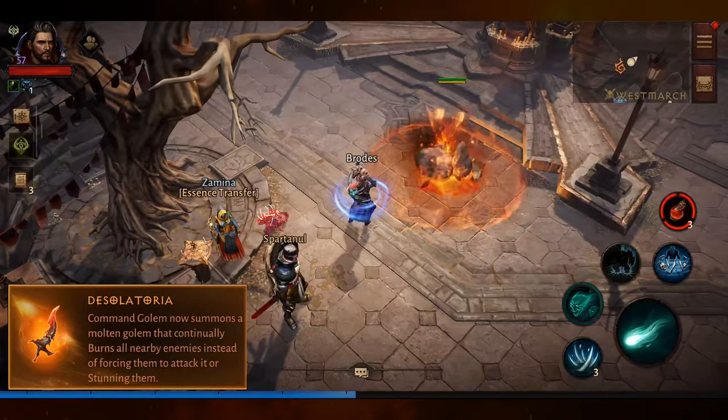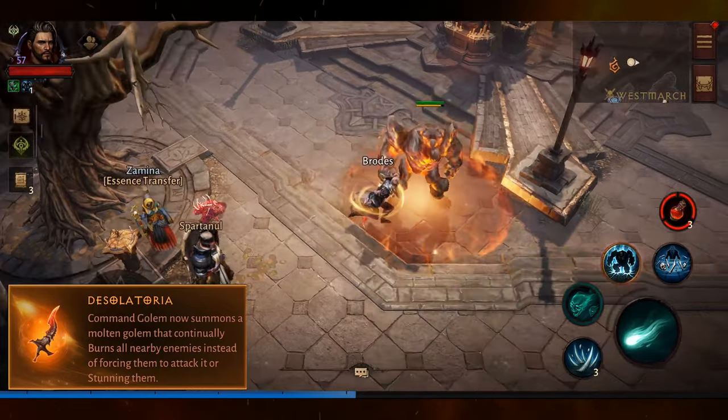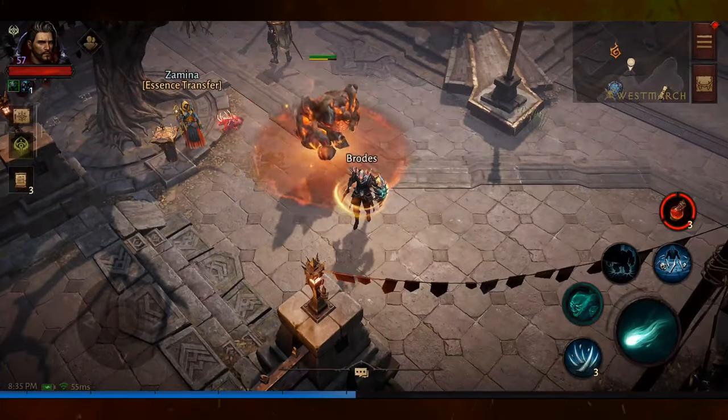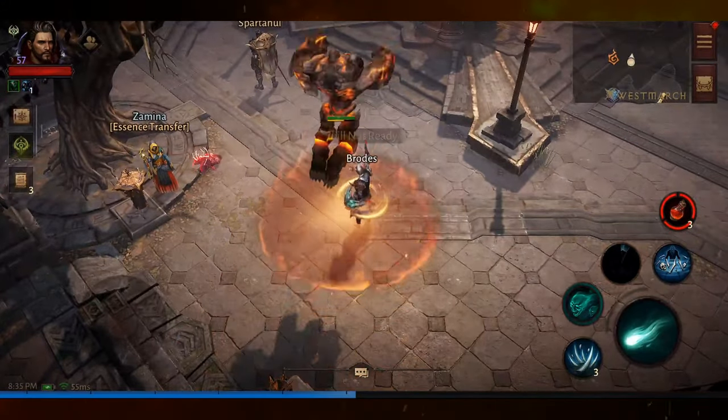My favourite golem comes from Desilatoria. This is a molten golem that does damage over time to nearby enemies, and its leap has an area of effect.